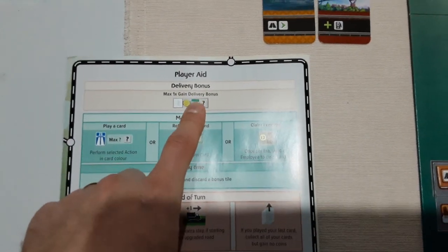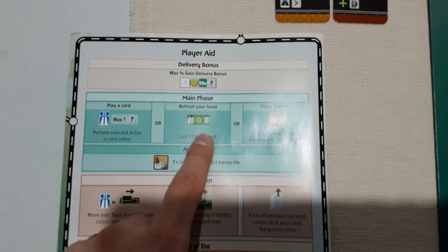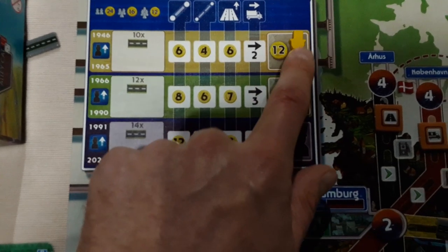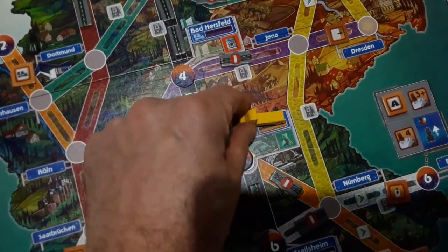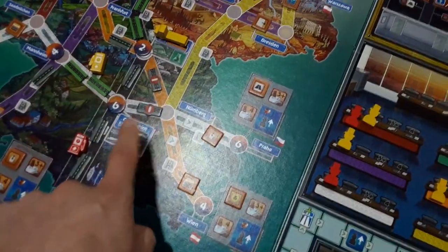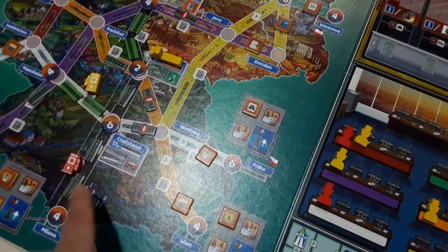The back of the rules has a really good player aid. The first thing you do is a delivery bonus if you've got any, then you get to do one of three things: play a card as we've been showing, refresh your hand — getting one money for each card you take back — or claim funding once per era, where you can go to this spot and get money that increases throughout the eras. At the end of your turn, you get movement if the colour matched. Even if you used the card for building or upgrading, the colour matching where the truck is means it can still move at end of turn.